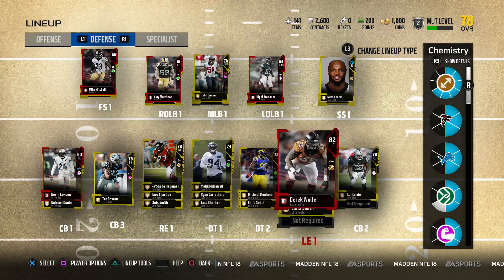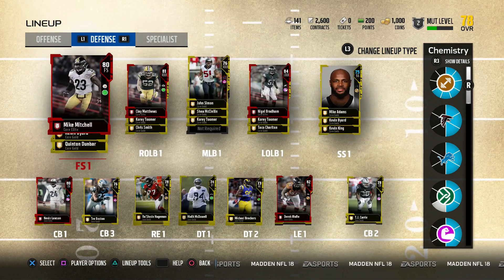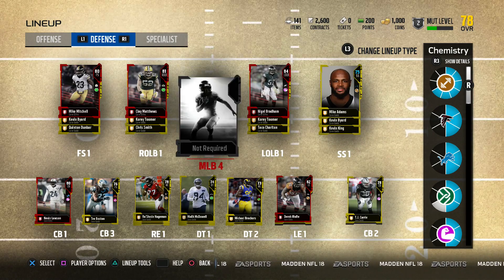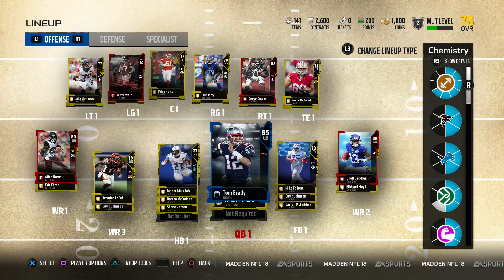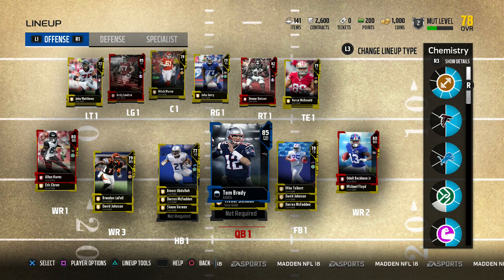The cornerbacks are looking pretty good — two budget beasts, and I really like that one cornerback. The slot is not that bad. We're going to have to improve the strong safety and overall defense, but I'm liking the team so far. If you want to see more Madden 18 pack openings, let me know in the comments. Thanks for watching — this has been your boy TGame and Tommy, catch you guys next time.